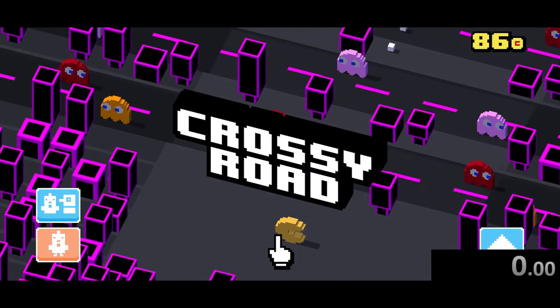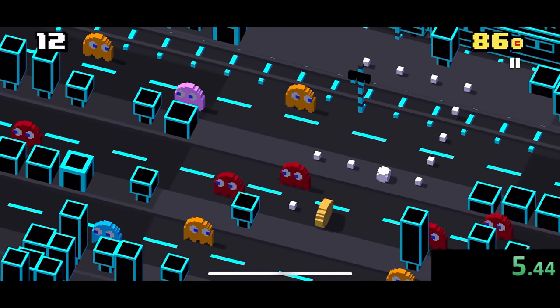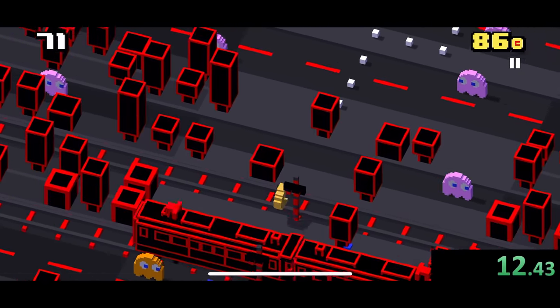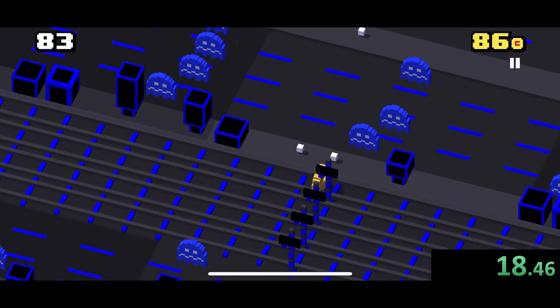Our next speedrun is going to be on the Pac-Man version, where instead of just trying to get hops, you're trying to get as many of the pellets as possible. The general strategy we need to do here is get that mega pellet, and then just go forward and backward in between ghosts, because for some reason the game just keeps giving us five pellets every single time. I have no idea why, but it works out for me — I'm just trying to speedrun.